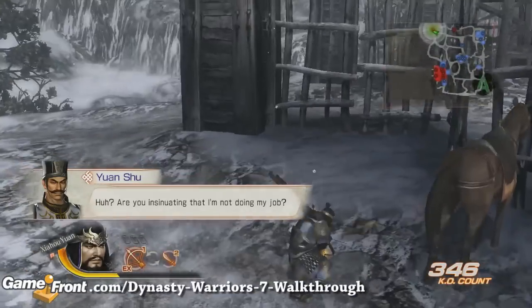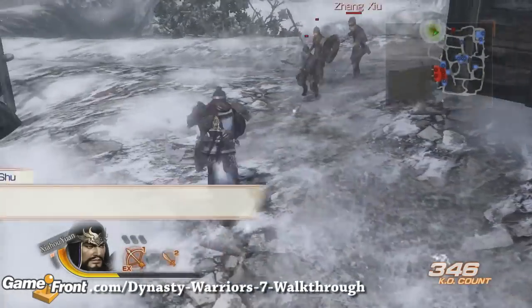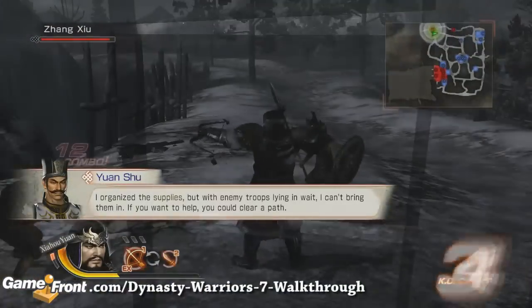There will be an enemy officer that comes out through the gate, named Zhang Zui. You definitely want to defeat him because you will get a seal at the end.